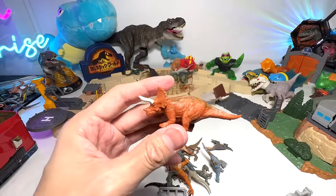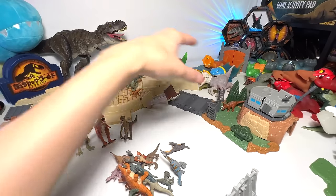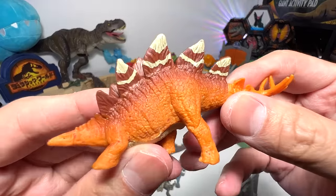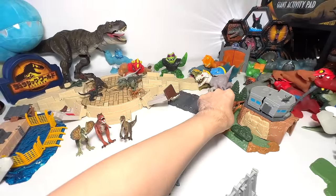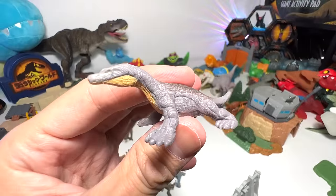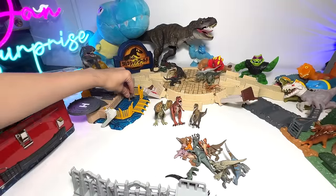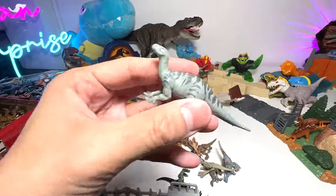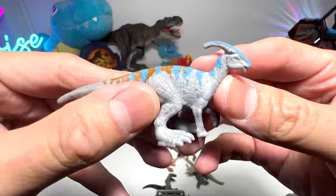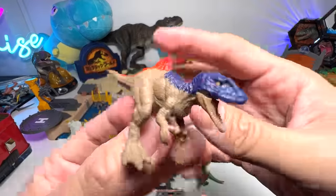This is basically the entire set of Mattel minis. Let's get a few out and place them on the battlefield and around the diorama. We have a Triceratops — I'm going to put all the herbivores in the green pastures. This is a Stegosaurus, it looks really good as well. This is a Nothosaurus, a semi-aquatic prehistoric animal. Iguanodon over here. Parasaurolophus over here as well.